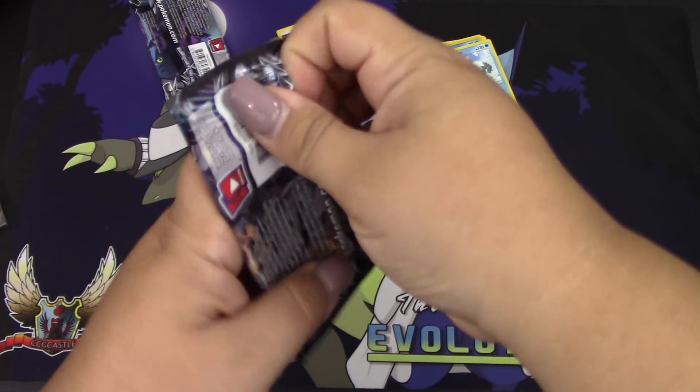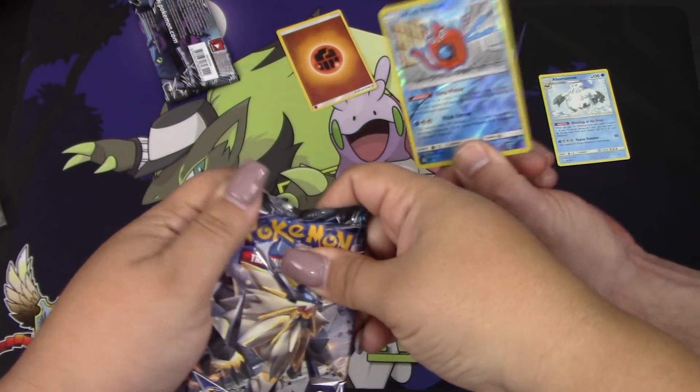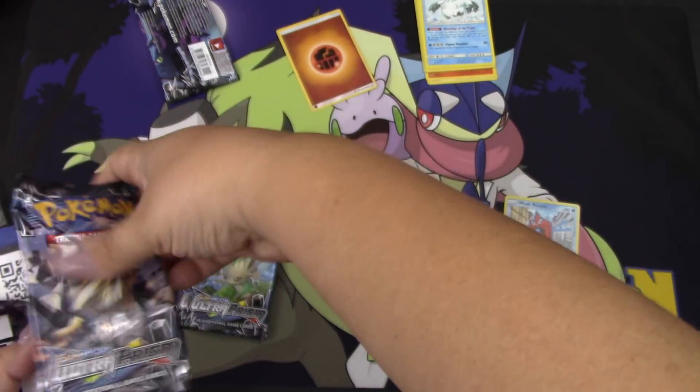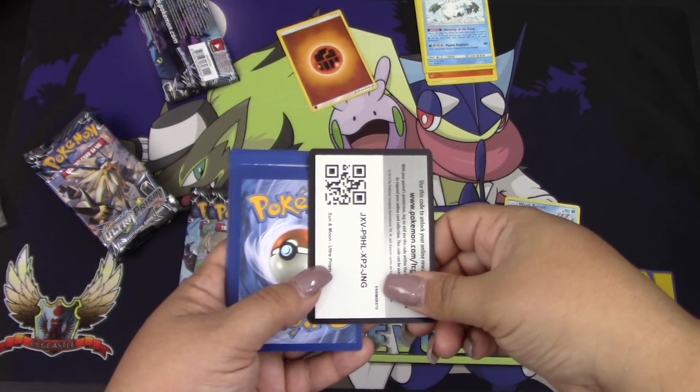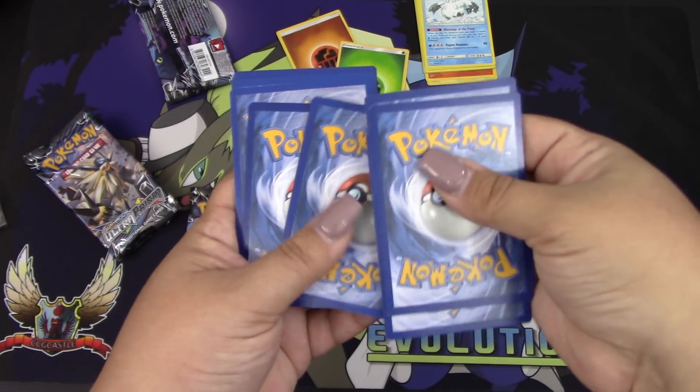We didn't get much out of that one — actually, Wash Rotom is worth one point. Reverse holo rares are worth one point, holos and prisms are worth two, GXs are worth three.